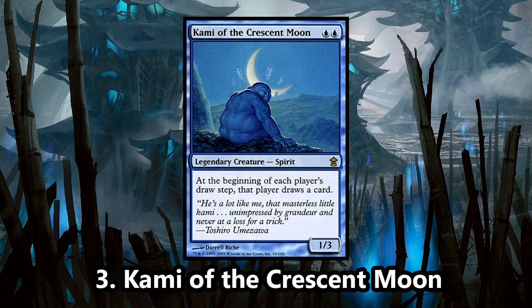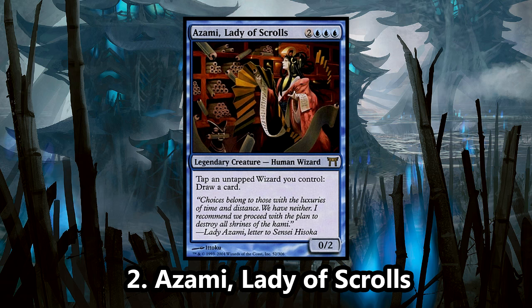Our number 2 spot goes to Azami, Lady of Scrolls, my favorite Kamigawa commander. I love drawing cards, you love drawing cards, we all love drawing cards. With Azami, you might be restricted to only blue cards, but that also gives you access to the best draw spells of the game. Whether you go for an infinite turns nonsense combo deck or a Wizards tribal build, Azami has such an amazing capability of being a powerful and effective commander.